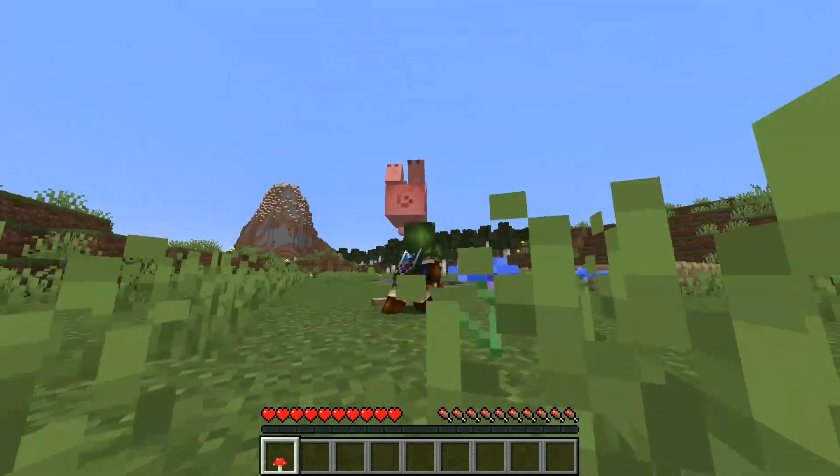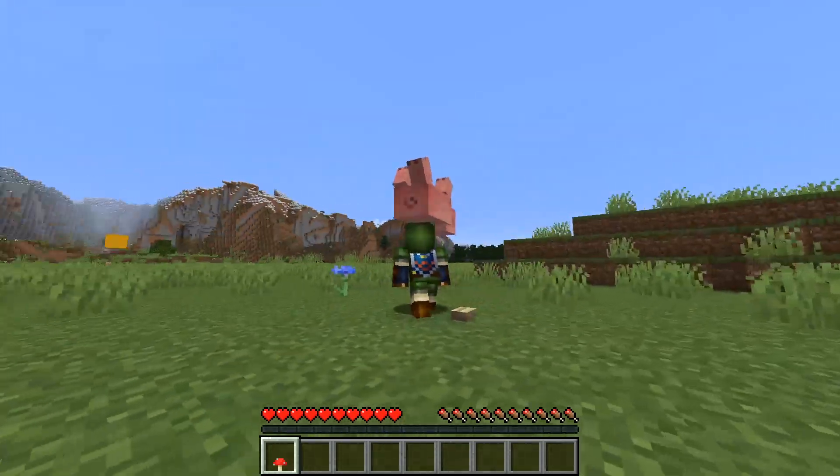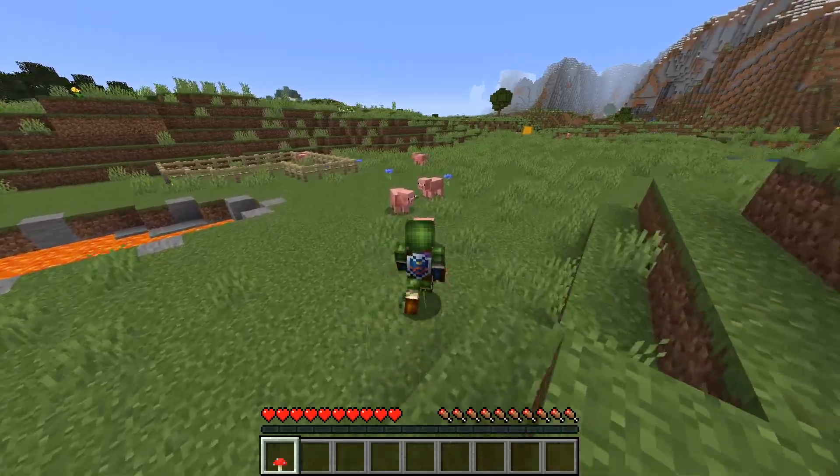So for these pigs I can either choose to put them in the pen or somewhere not so lucky. With the red mushroom in your hand just sneak up to any mob and you can throw them. This also works if you have multiple mobs so I have a couple pigs here and I'm gonna try to round them up.